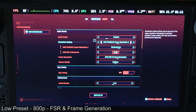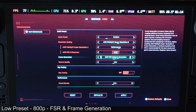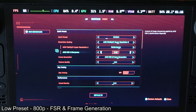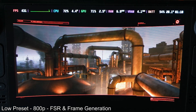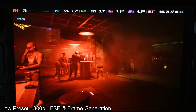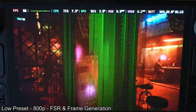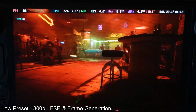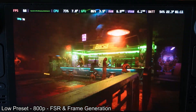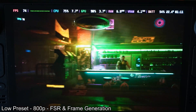Now we are going to enable frame generation. We're going to set it to low again, enable FSR frame generation, and set FSR to performance as well — that's what it's set to automatically. As soon as the benchmark starts we can tell that FSR and frame generation are both on. Obviously the graphics look blurrier, especially when you're in motion. That's what frame generation does — it renders every other frame, so every frame in the middle is basically generated by AI or interpolation software.